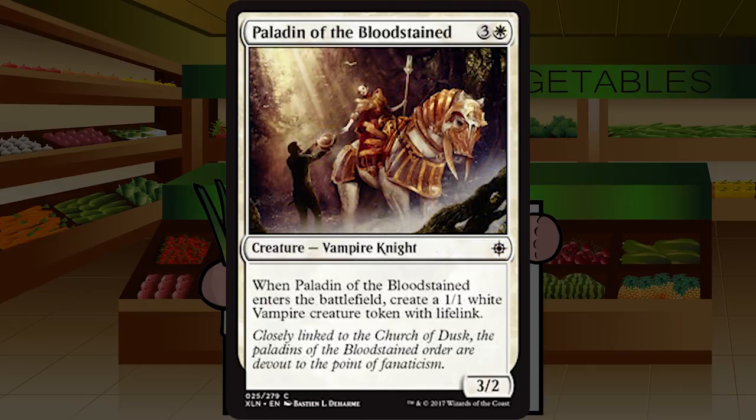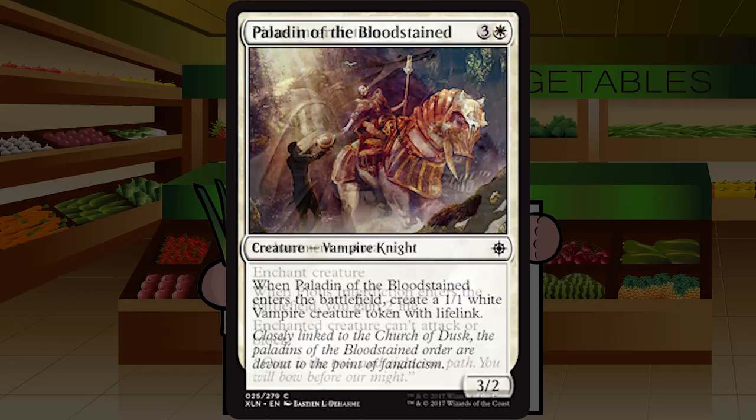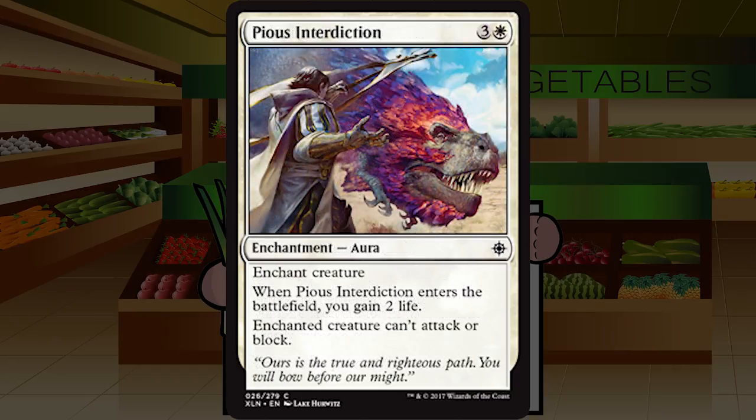Paladin of the Bloodstained is three and a white for a Vampire Knight at common — a 3/2. When it enters the battlefield, create a 1/1 white Vampire token with lifelink. A 4/3 for four with one point of it being lifelink is fine — it's a very C card, C plus if you're pushing the vampire theme hard. Very mid-pack pick that you won't go out of your way to get unless you have a real reason. Solid C.